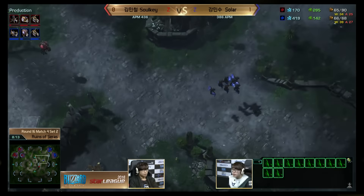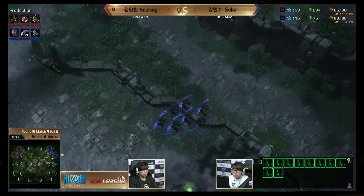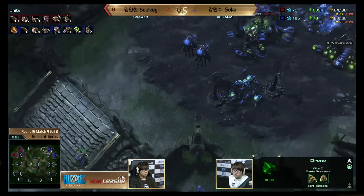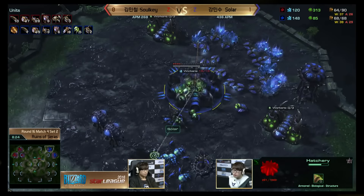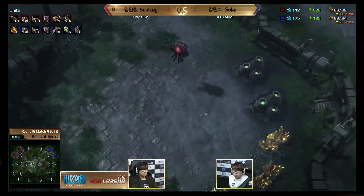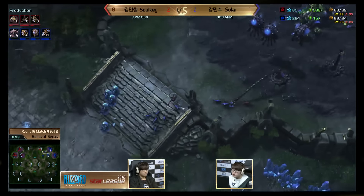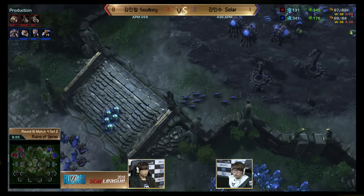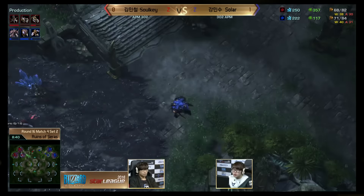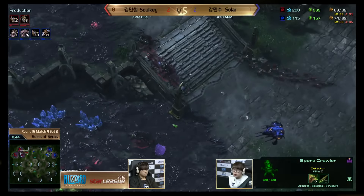It slowly regens but Sulky doesn't have any transfuse energy right now — it's at 250 now. He's making more queens but he doesn't have a transfuse. These Mutalisks, instead of harassing like they normally would — killing drones and overlords — have to be used on defense to keep these lings back. With so many banelings and the Mutas out with the lings for Solar, it's going to be extremely hard for Sulky to commit to killing that hatchery without losing a ton of units.